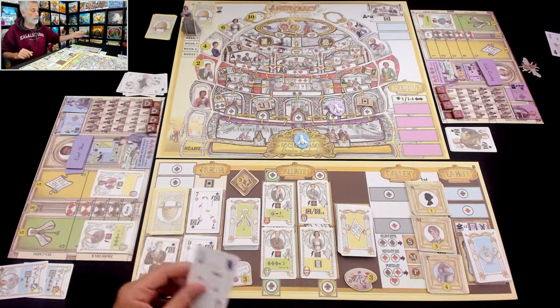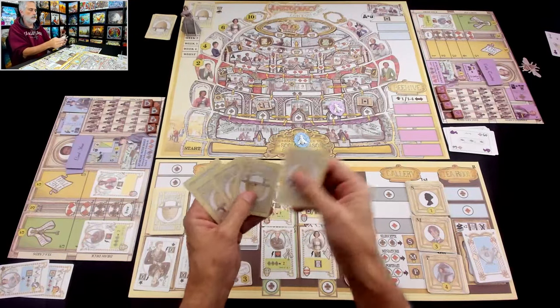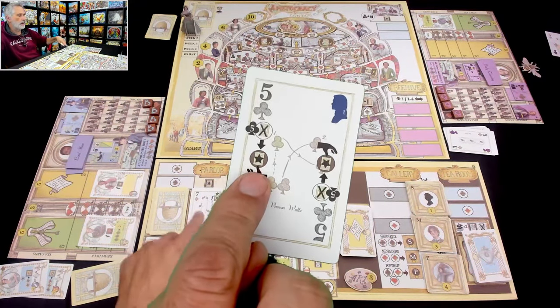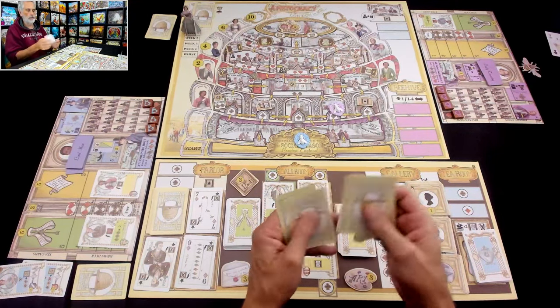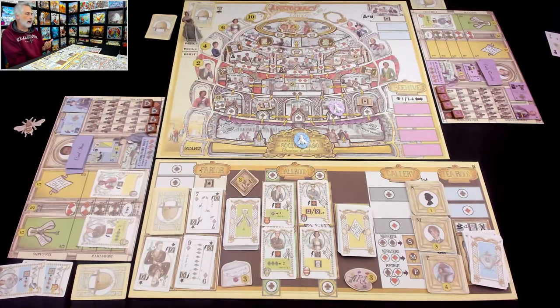Any cards we didn't play get discarded. Now, deck-builder style, I need to draw four. My deck is empty so I shuffle — and I got the queen of diamonds into week two, plus my special patron card. I might use this in week two to grab the nine of diamonds fast to improve my chances in Wist. Meanwhile, Jen shuffles her deck and draws her four, getting ready for the next round — which means I become the first player.